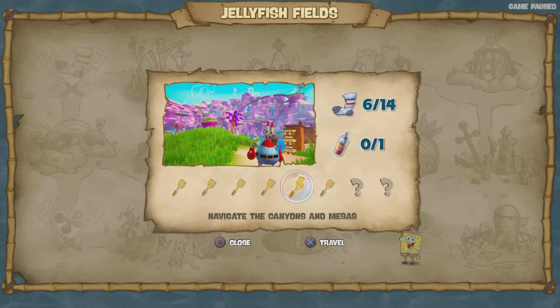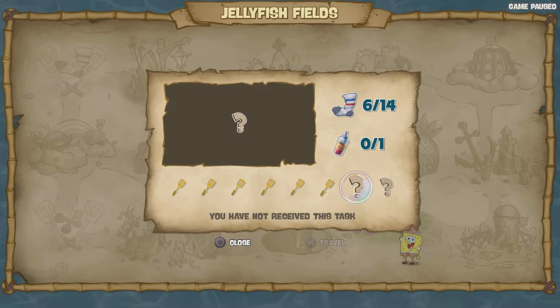I think that's all the gold spatulas we'll get here. Also, navigating the Canyon and Mesa area — we explored the Canyon in the last episode. Once you get on top of the mountain towards the King Jellyfish area, there's a gold spatula up on top. I got there in the last episode, that was the one I got towards the end. I think this is the last episode of the Jellyfish Fields area.